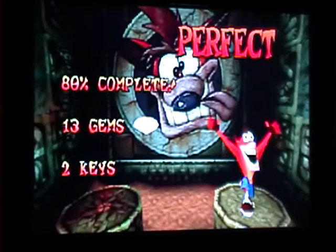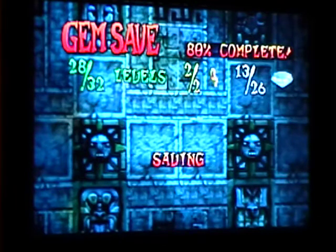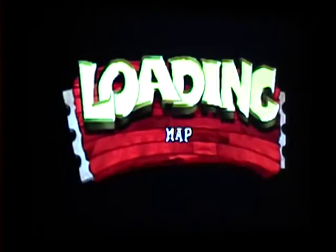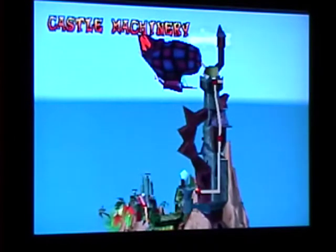Get another clear gem. We're now at 13, which means we have half the gems — half the gems, both keys — and we're on level 20 out of 32. So that was Jaws of Darkness. Next up is... drumroll... Hassle Machinery. All right, see you guys then, thanks for watching.